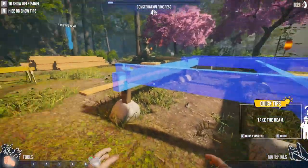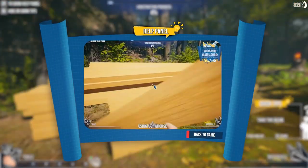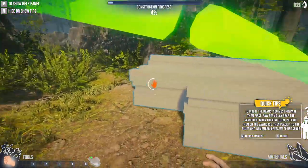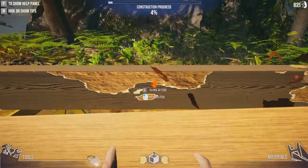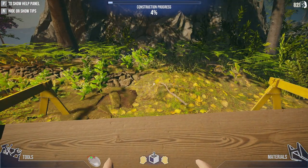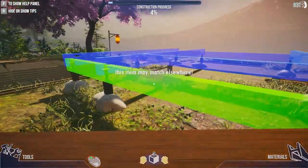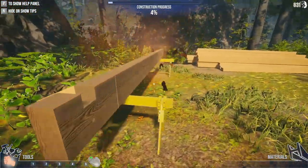We need to take the beam — it's somewhere. There we go. We put it on a sawhorse and it magically becomes a beam. This item matches elsewhere — can I only do one at a time? I guess so.